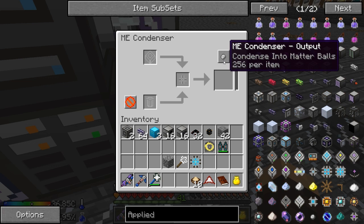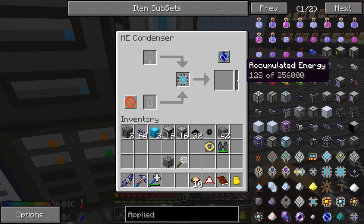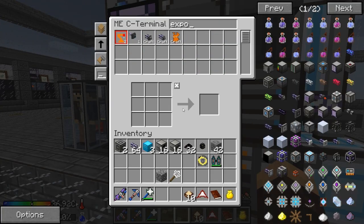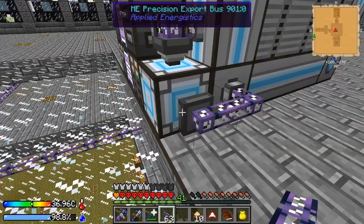We are going to make a condenser into singularities. For this we need a storage cluster, and we are just going to export stuff into this. Normally I partition a drive with cobblestone, but this actually works out pretty good. I've actually never just directly exported into this. Anyway, it works out pretty well. Let's grab another export bus here and do a bunch of export buses on this guy — it's gonna get us some stuff pretty sweet-like. And then we're gonna say export. Sweet.